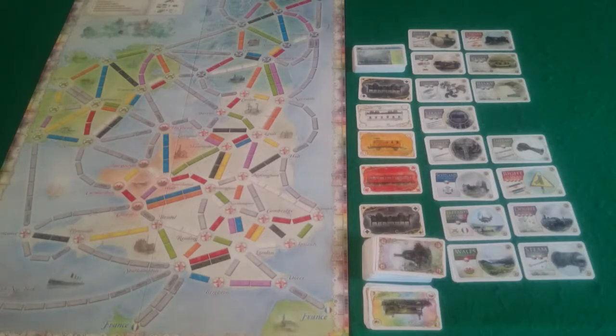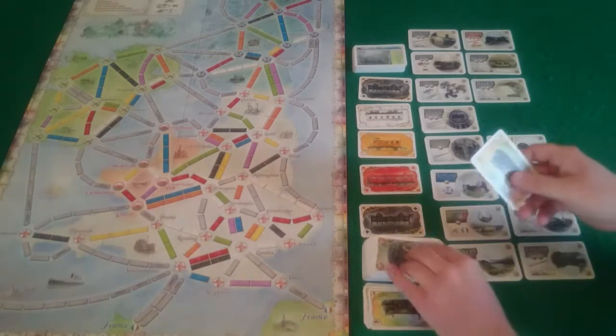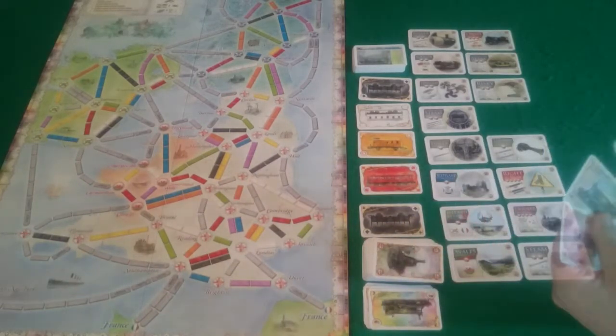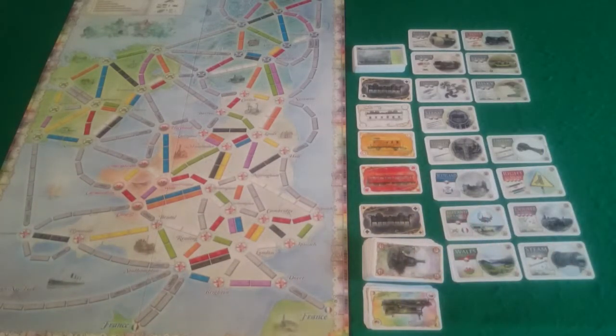Back to Pixel. She cannot afford any technology that she actually wants, so she is just going to draw 3 blind cards: 2 locomotives and a pink. Very good.